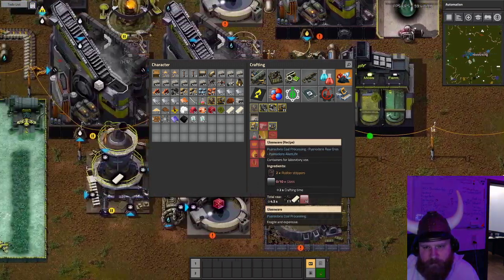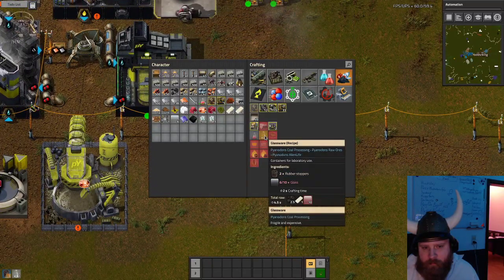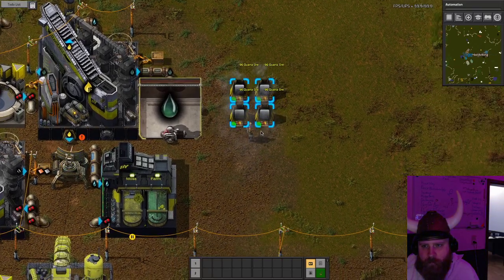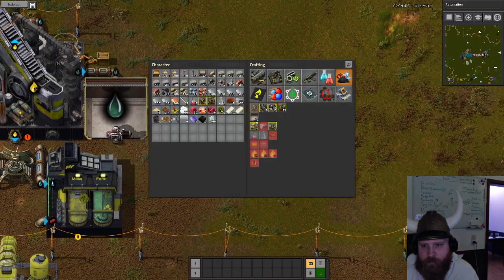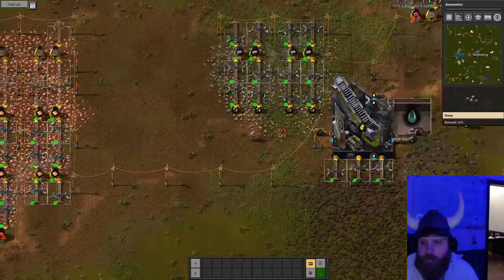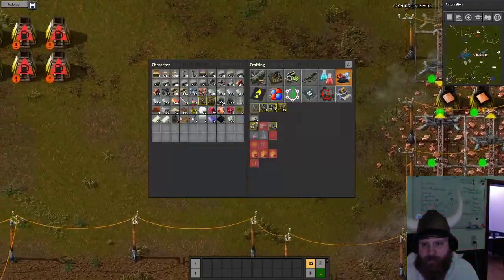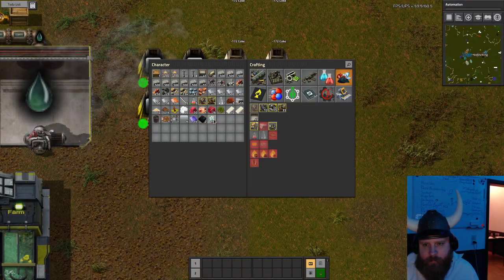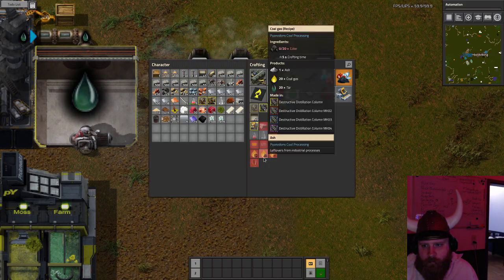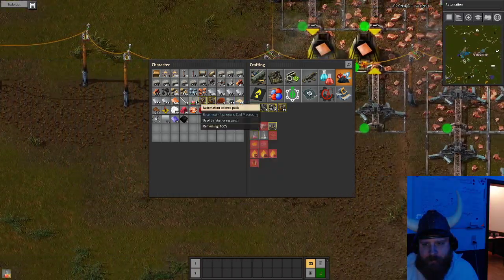What are we missing? We have latex. We have coal. We can make stops. We're still missing glass. This actually takes quite a lot of glass. Double it up. Give me all the coke. Lots of stuff to look forward to. There you go. More science! This will be automation science!